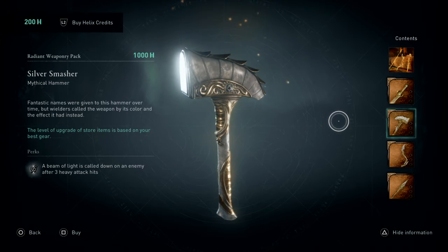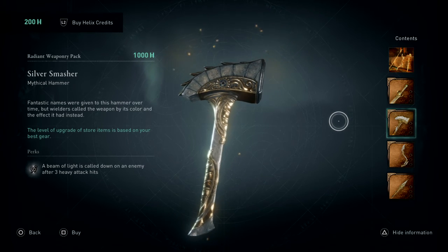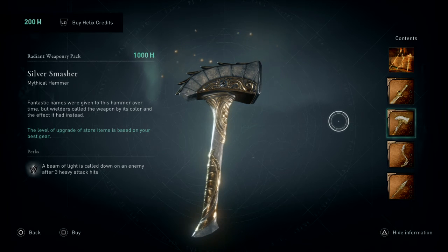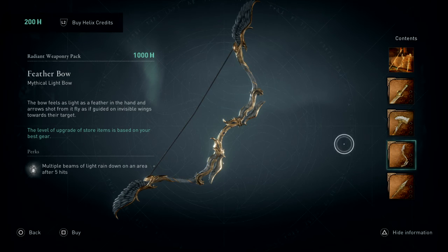Moving on to the hammer, we have the Silver Smasher. That looks absolutely amazing. We have the mythical hammer — fantastic names were given to this hammer over time, but wielders called this weapon by its color and the effect it had instead: Silver Smasher. It also gives a beam of light called down on an enemy after three heavy attack hits. Using a heavier weapon, you're gonna get heavier attack hits — I like that, that's pretty cool.